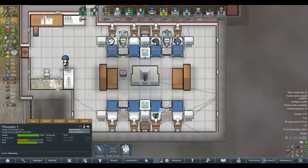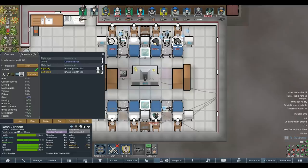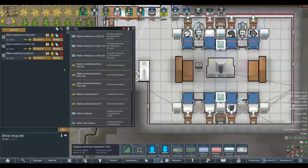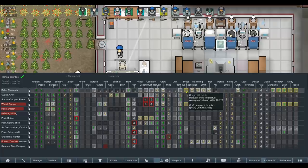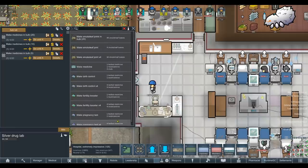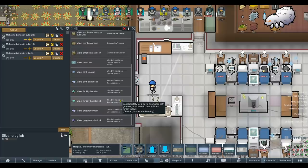Besides that, everybody's basically healed since the Mechanoid raid. Edward Crosby obviously had a pretty terrible infection, which has since healed. The only permanent damage we've got is Helitos is missing a nose, which is really not relevant whatsoever. Who can we have crafting medicine? We need drugs, so that would be Delta or Watsit. We could have Delta doing that as a top priority. I think always having some medicine prepared is far more important than doing research. We could also give fertility boosters to our thrumbo if we get another one.